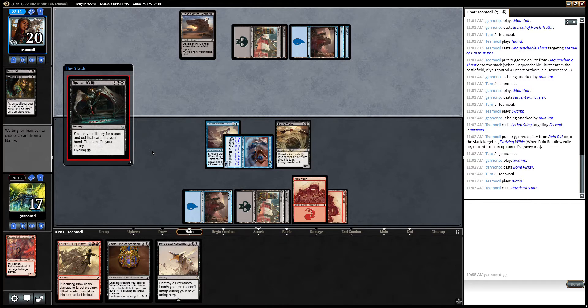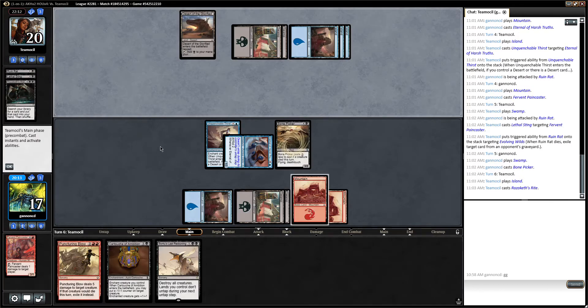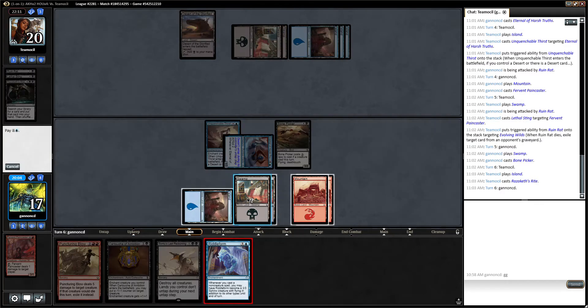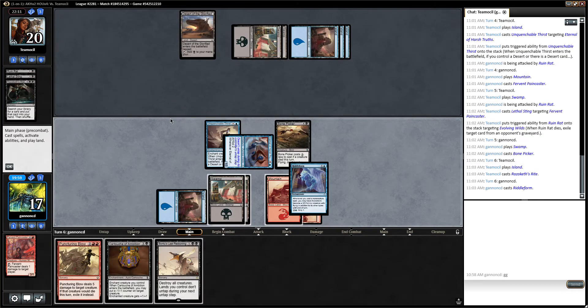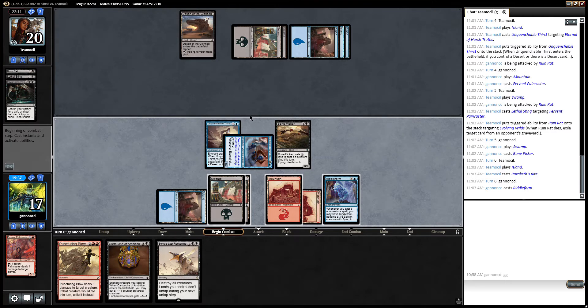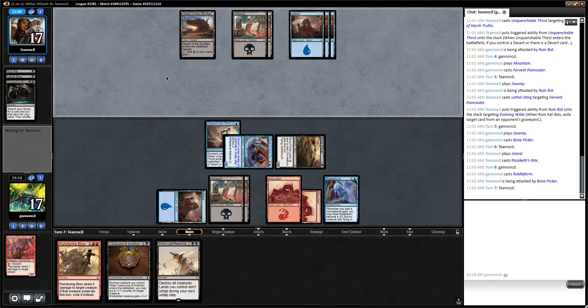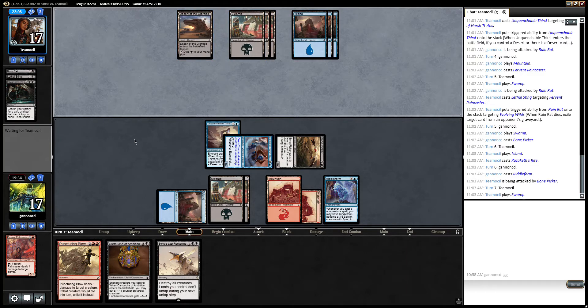Almost no matter what creature they have, I think Puncturing Blow kills all of the gods and exiles. And Riddle Form's really good. I guess it doesn't really matter — I'll keep open double black. Swing for 3. I'm saving this Cartouche because I really want to see what they tutored for first.